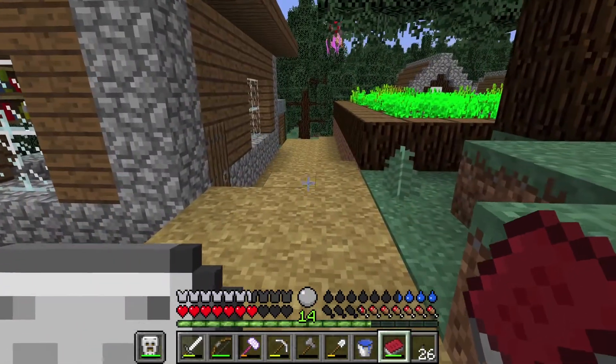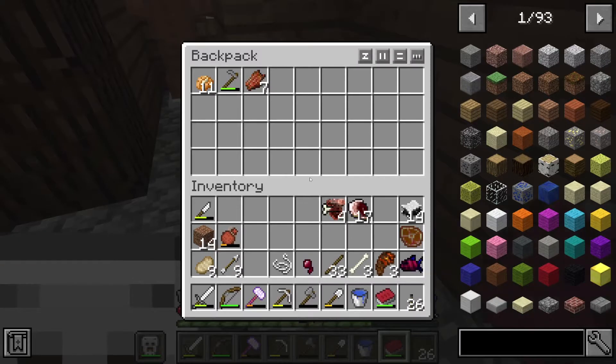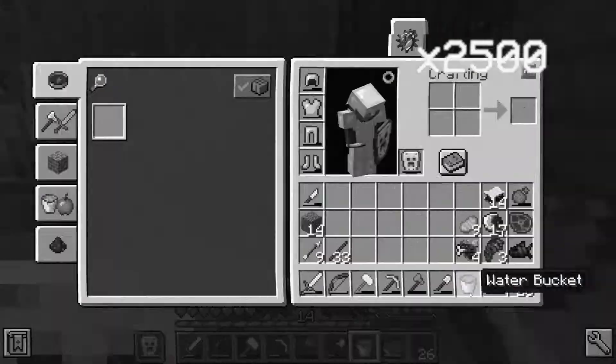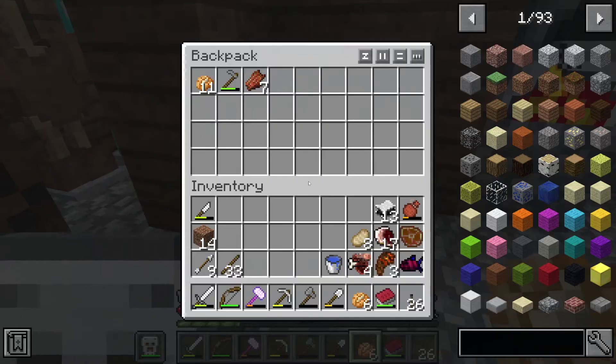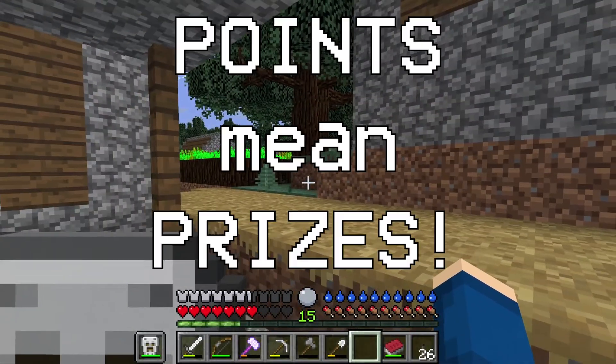Normally it's just right-click on it with whatever food item you have, but I don't know — there may be more steps to it in this mod for all I know. I've just been doing a bit of cooking and farming, because both of those activities get you quite a few points in this, and points are important.